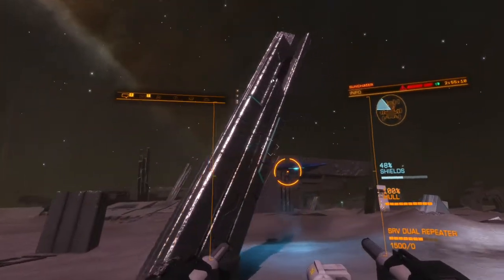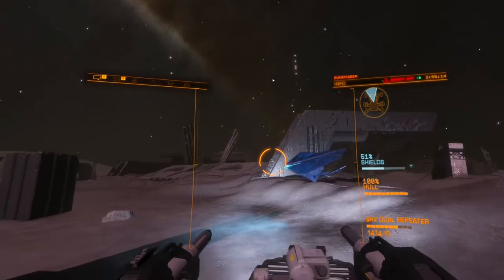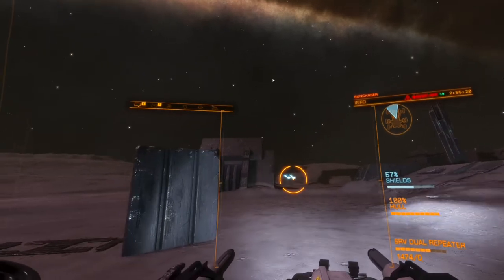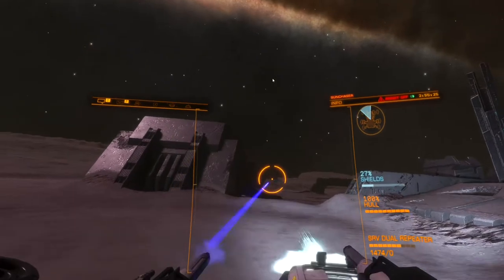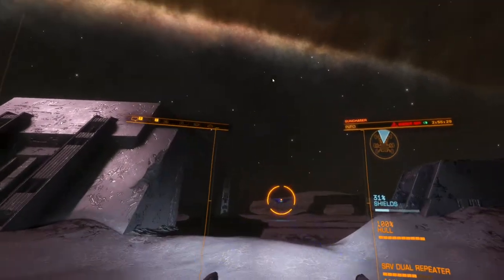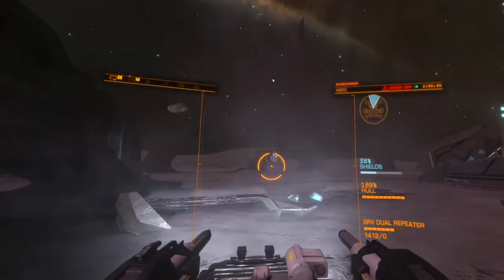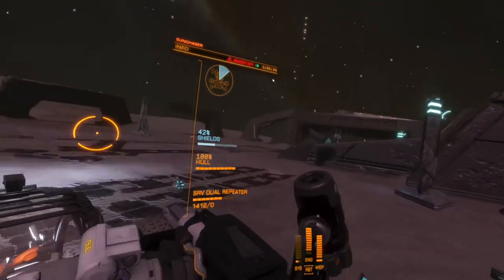A dedicated gunner seat in the SRV means the difficulty level of facing firepower can be increased, because you've got someone whose only job is to fight. The driver can focus on perfect positioning while the gunner focuses on perfect sight lines. That looks like a good position.